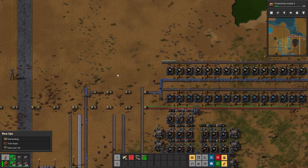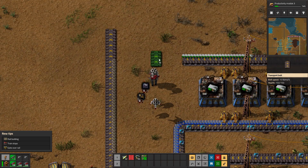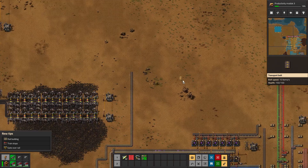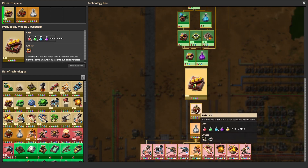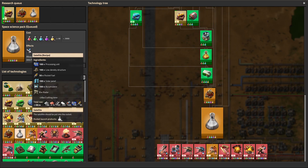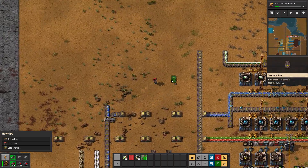If that is the case, then I have everything necessary right here - our low density structures, our rocket control units, and between episodes I went ahead and ran our line of rocket fuel out here. We're nearing the end pretty much. When the rocket silo research finishes I have all these resources already ready. In fact I can set up what will craft the rocket silo so it's just ready to go when I get the recipe. The next thing is it does need a satellite, and I have all those things ready.